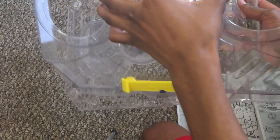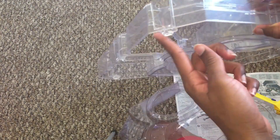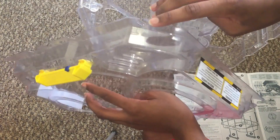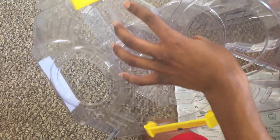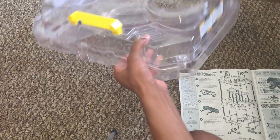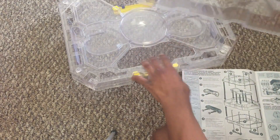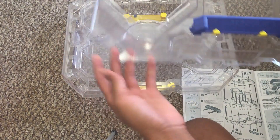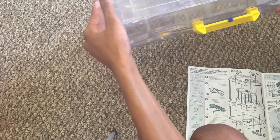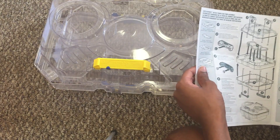Now what you're going to want to do is put the two-player section on top of this. There are these tabs here, and you're going to match them with this little flap — when you do that, you'll hear a little click. And last but not least, you're going to put the four-player section on the other side. You want to match these little flaps to this little thing here. And here is the fully assembled Battle Tower. Last but not least, we need to put the stickers on.